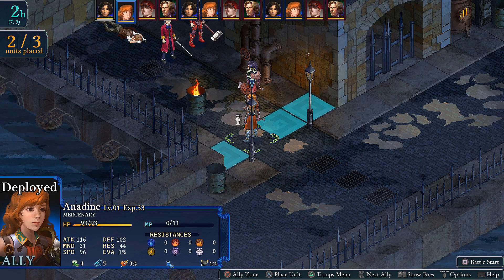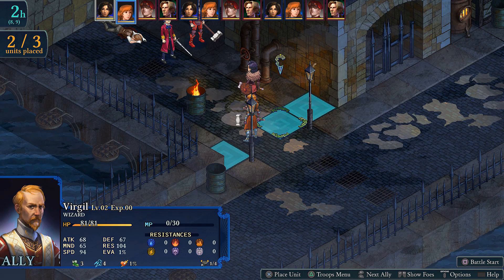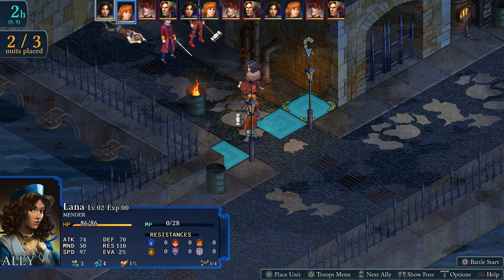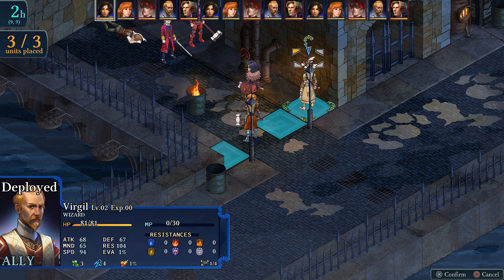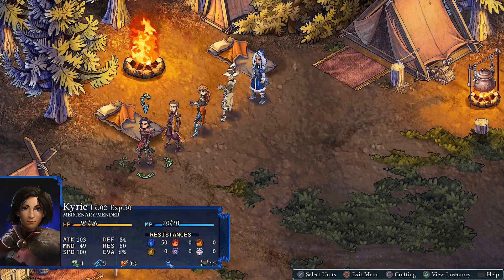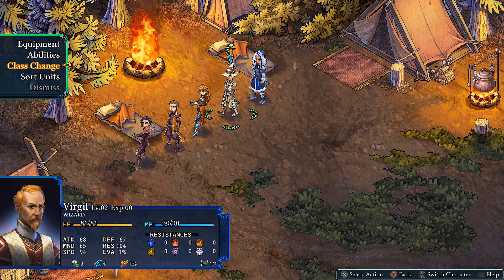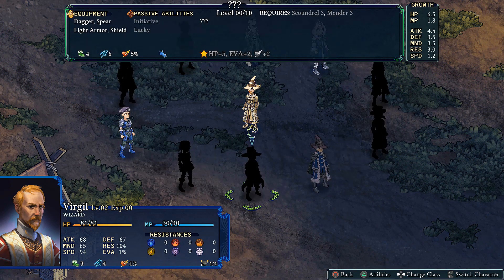In the top left we have two out of three deployed units. We have Kairi and Anadine. We also have access to Virgil, who is a wizard, and Lana, who is a mender. We're going to put Virgil right here, and we can choose which direction they're facing. And if you need to make any last-minute changes, you can access your troop screen from the deployment stage — you can get in here and change a character's class quickly, which is very handy.